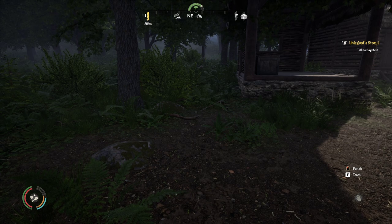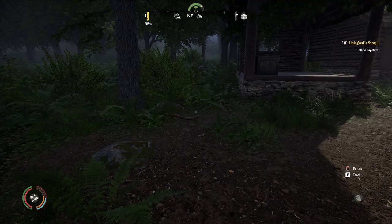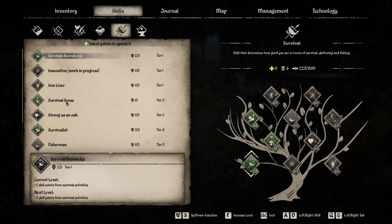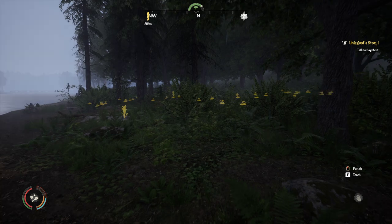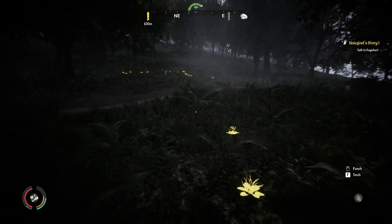First of all you need to take this skill. If you go to your inventory, go to Skills, and then go to Survival, you need to take Survival Sense. It's a very good skill because if you push Alt you can see mushrooms, feathers, and herbs. If you push Alt you will see the yellow things lighting up — those are the herbs, and sometimes you see a feather.